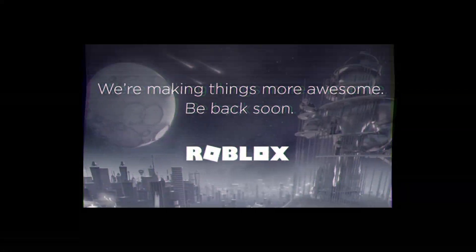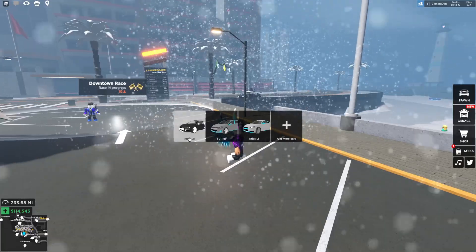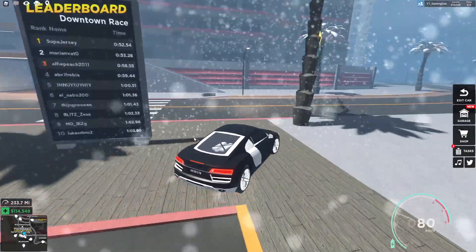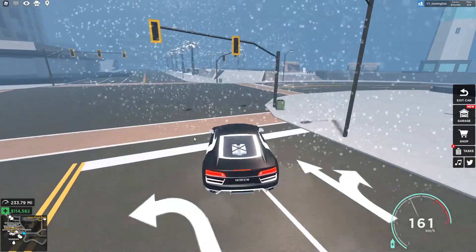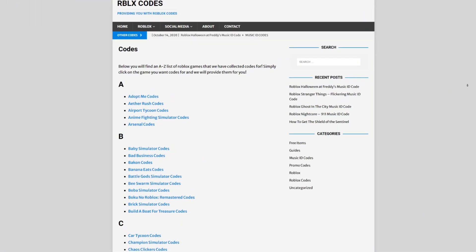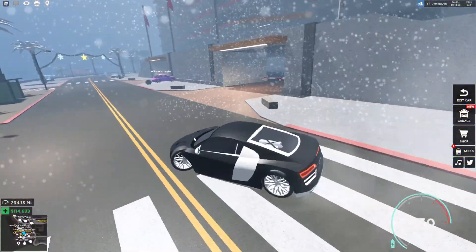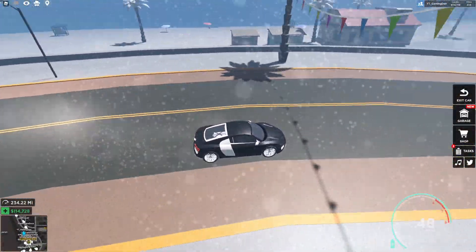Hello and welcome back to another video! Today we're in Driving Simulator. I'll be showing you guys what all seven presents are located for the Santa quest. But first, let me tell you about rblxcodes.com, which is my own Roblox code website where you can find game codes, music codes, and tons of stuff. It covers over 300 Roblox games, so if you need a code for a game, it will be there.